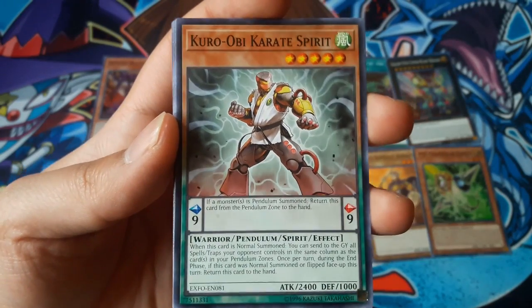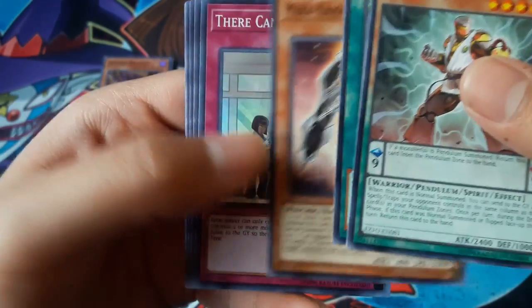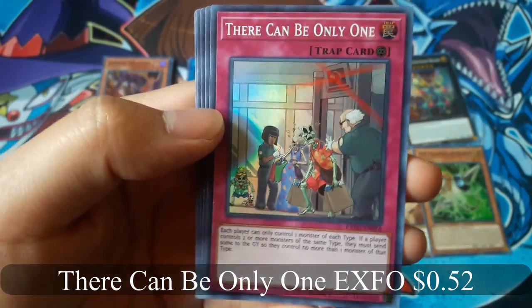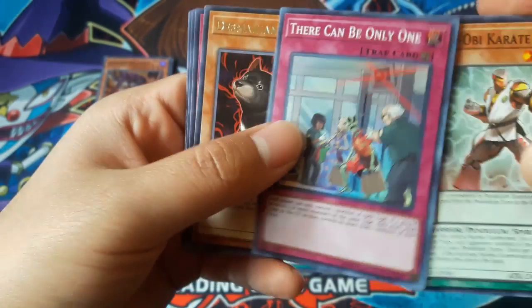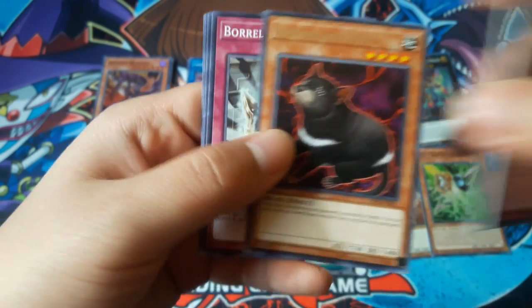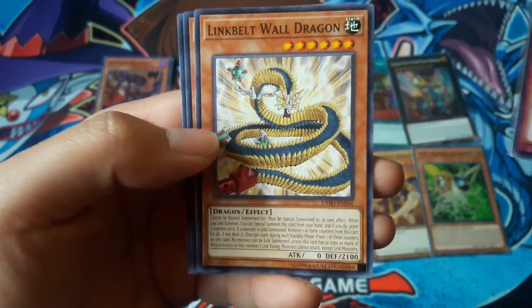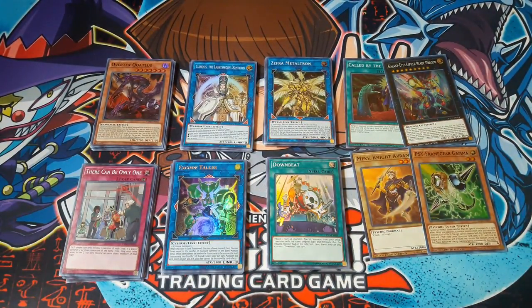Kuro Obi Karate Spirit. There Can Only Be One for a Super Rare, and Minion Devil for a Rare. That's it for the opening — that wasn't too bad. Only got one Ultra Rare, but it's okay. I am glad I got all the different promo cards though.